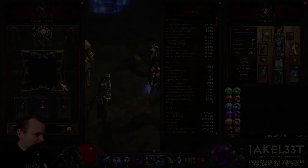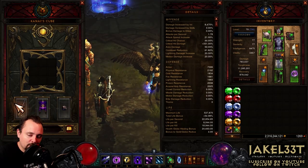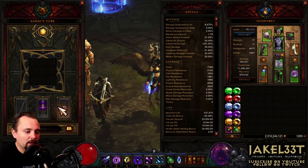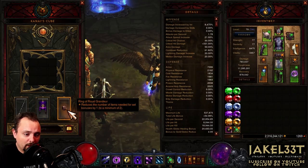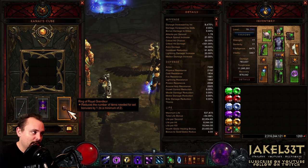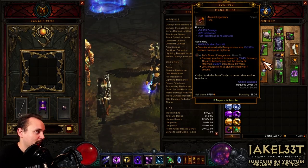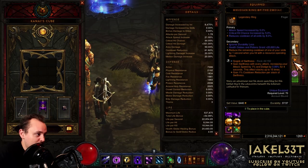We'll start off by going over gear. For the cube, you're going to want to put either NGM or Starfire — whichever one has better stats, wear it. For the armor slot, you're going to get the Swami, and that's going to allow your Archon stacks to last 20 seconds after you drop Archon. The rings for this build are Manald Heal, Obsidian Ring of the Zodiac, and Ring of Grandeur. Put whatever the weakest one is in the cube. Ring of Grandeur is going to allow us to actually wear both Tal's and Vyr's and get the set bonuses we need.